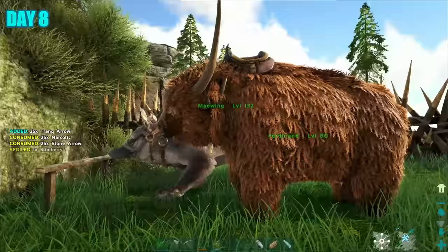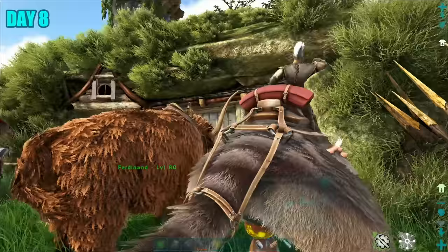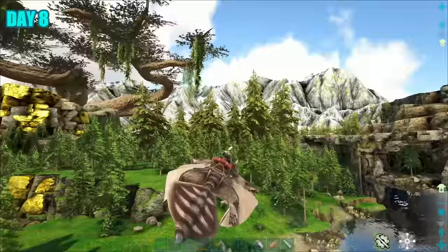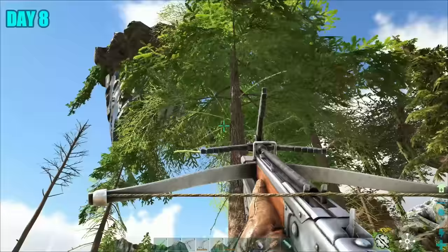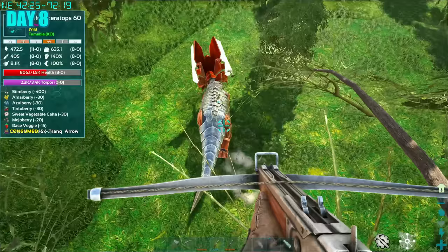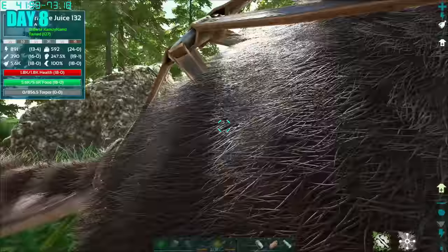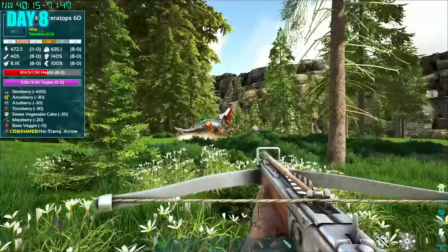It was day 8. I started this day by naming some of my dinos — my Meiwing I named Orange Juice. I spotted a tech trike the previous day and really wanted to tame it. I thought of a cool plan: if I could grapple myself onto a tree, it might make things easier to tame the trike. The plan really worked — I was able to trank the trike before it fled. I accidentally pressed the wrong button and landed feet first, doing quite a lot of damage to myself, but eventually got the trike down, got it the berries it needed.